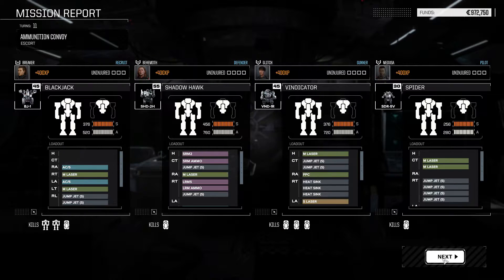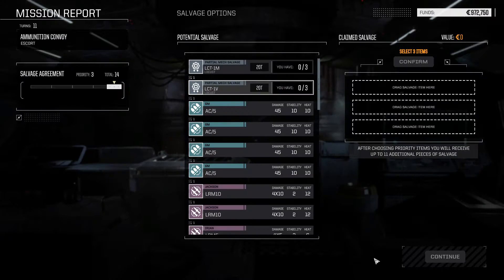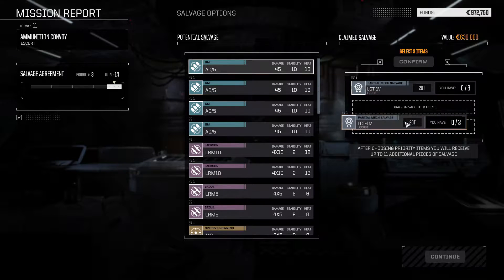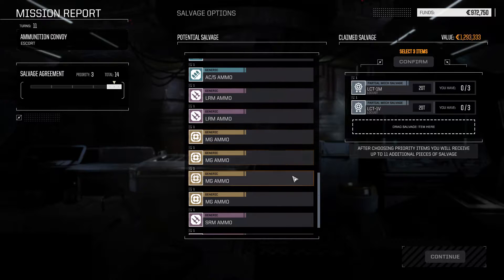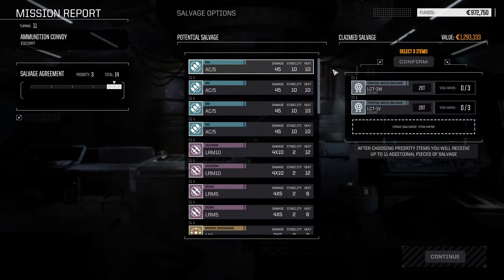The real payout is hopefully going to be here - we get three items of salvage. Two bits of mech parts, because always useful, and another weapon type. I was expecting better mechs this time rather than just two bloody Locusts.